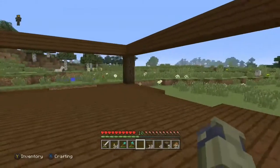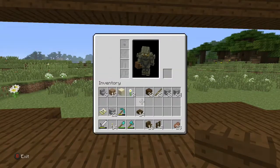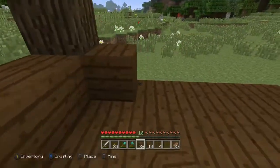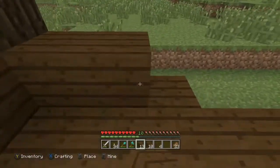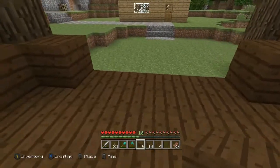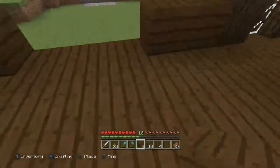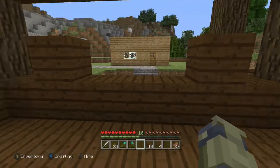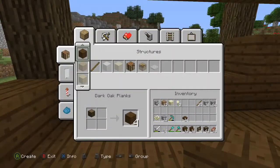I just kind of want to build up the walls a little bit. I'm 99% sure I'm going to have to get more wood — I don't think I have enough. I'll put a nice big window right there maybe — actually maybe there. Yeah, that should be good. I can have one right here. Man, I really am running low on wood — only got two stacks.